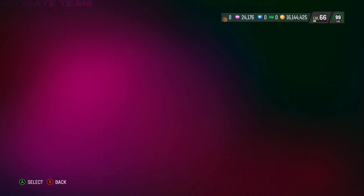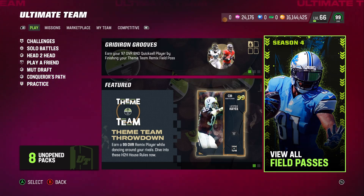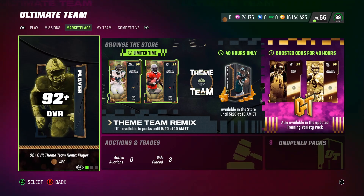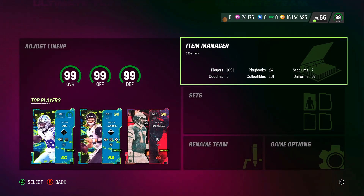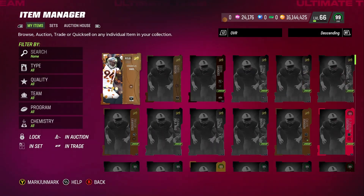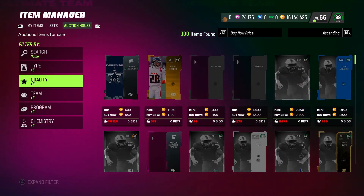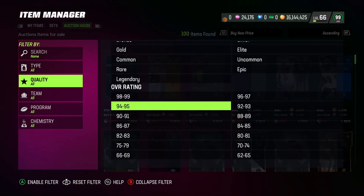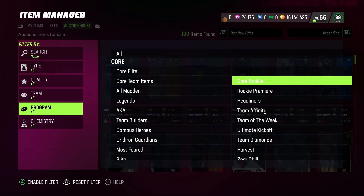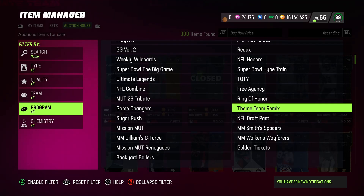If you don't want to go through the objectives, you can right away go to the auction house, which I'm going to show you now. I will be powering up a Theme Team Remix player all the way up. After you pick your Remix player — which is a 92 overall — if you don't want to get it through the Field Pass, go through the auction house. Go to the filter and search Theme Team Remix.